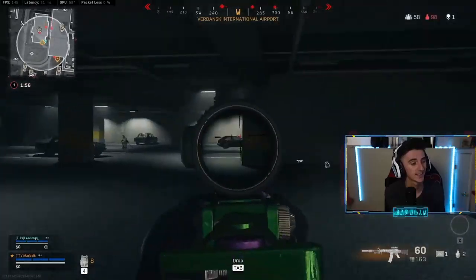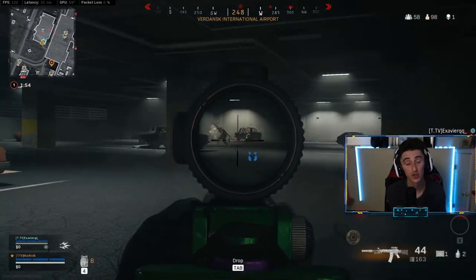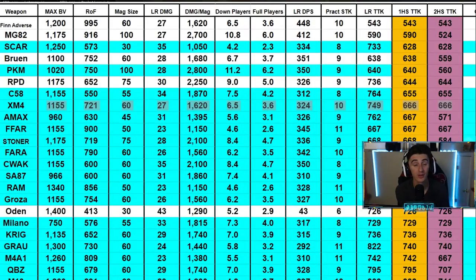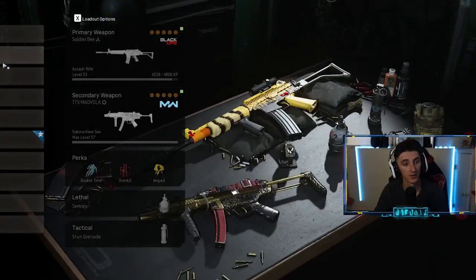Let's take a quick look at the numbers from JGOD — shout out JGOD, who brings viable and tested information straight to you without any nonsense. The XM4 has the most insane damage when it comes to time to kill. The only thing closer I could think of is the C58 which is at 655ms, but if you miss a couple bullets you will most likely lose the fight, as opposed to the XM4 which hits well in almost any instance.